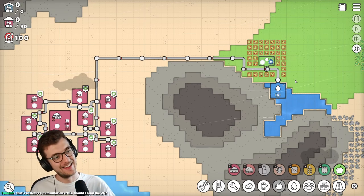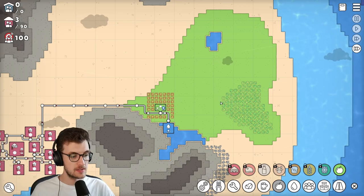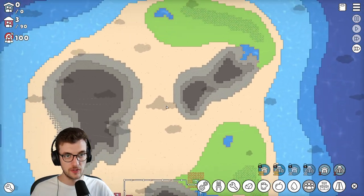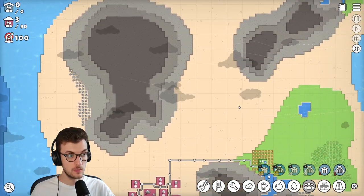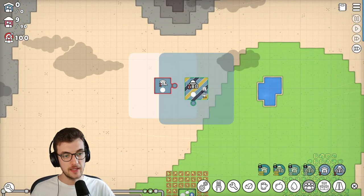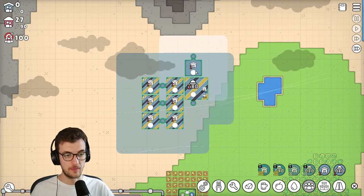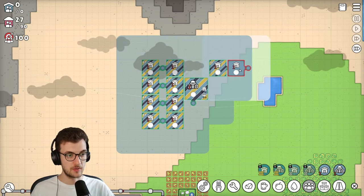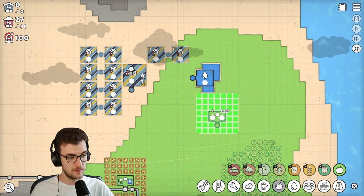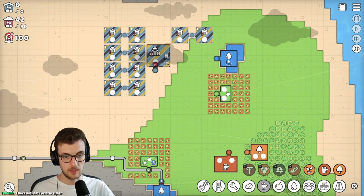That's going to feed the natives. Let's start working on our own civilization - we need a city center. Where are we going to get stone from? Is this the stone deposits? That's so far away. We'll go here. We need a city center - let's get some water, food, and get a forestry bit up and running with a logging camp and we'll pipe it all up.